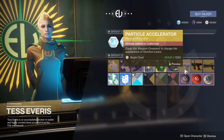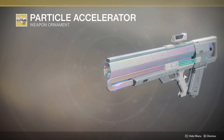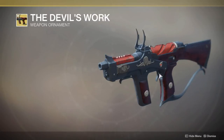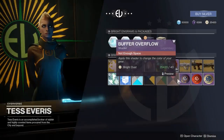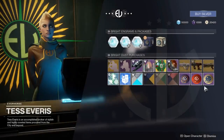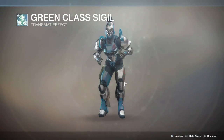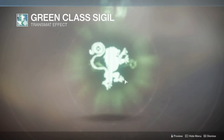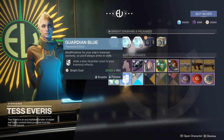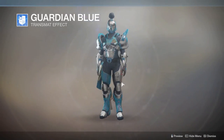We have a Graviton Lance weapon ornament — one that makes it look like it's straight out of the early 80s with the purple, white, and neon green. The Devil's Work for the Huckleberry, pretty good ornament as well. And then the Down to Business for the Sweet Business, if you're a fan of chrome, gold, and wood. And then this week we have the Green Class Sigil. I'm on my Titan so I get the Lion Sigil. If you're on a Warlock you'll get the Eagle, and if you're on a Hunter you'll get the Snake. And then we have Guardian Blue as well.